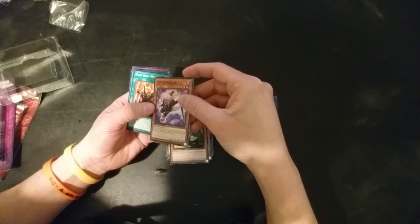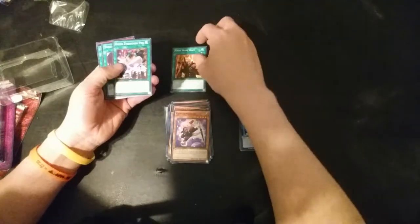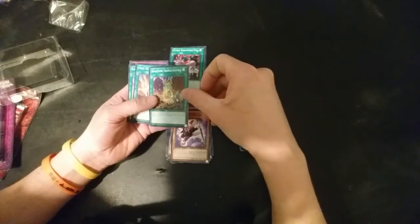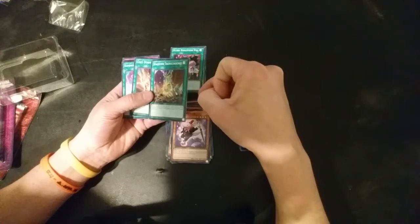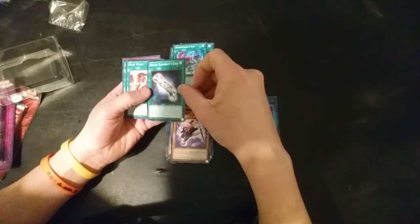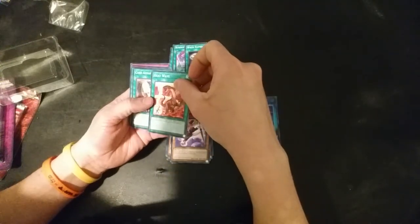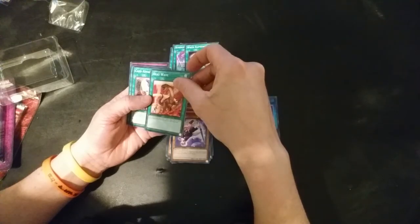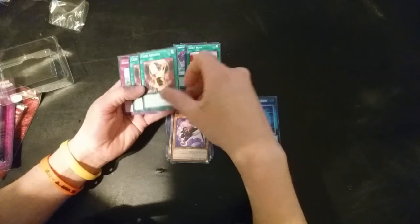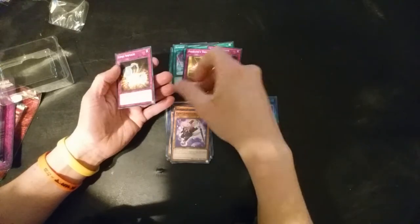Oh, that's cool - your opponent's monsters can't attack any monsters except this one. Raising Body Heat, Ultra Evolution Pill, Spacetime Transcendence. Oh, that's cool. Cost Down - I know what that does. Summoner's Art - I know what that does. White Elephant Gift: select one face-up non-effect monster, draw two cards. Heat Wave. Neither player Normal... Card Advance - oh, that's cool, that's like a big eye. Another Card Advance. Hunting Instinct. Reinforcements. Pharaoh's Treasure and Limit Impulse.